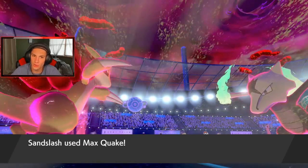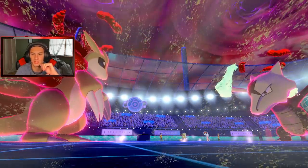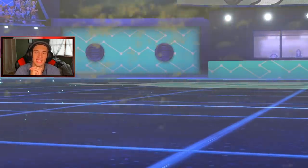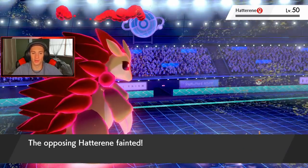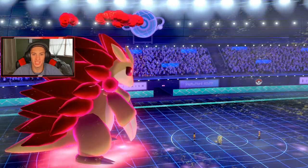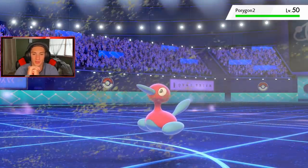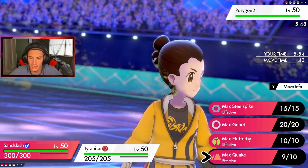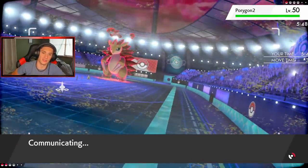My only worry is that Rock Slide misses — you guys know it's always missing someone. Watch, it's probably going to miss Hatterene and she'll set up Trick Room. Let's see what happens — Max Quake comes out, STAB, let's get it! Yeah, takes Marowak right out of here! Look at that special defense boost, which is big for us too with Hatterene and the special attackers. Hatterene is down too! Now 2v1 with Dynamax, full HP, sandstorm up, speed advantage — we're chilling. He just put in Porygon2 to try to set up Trick Room.